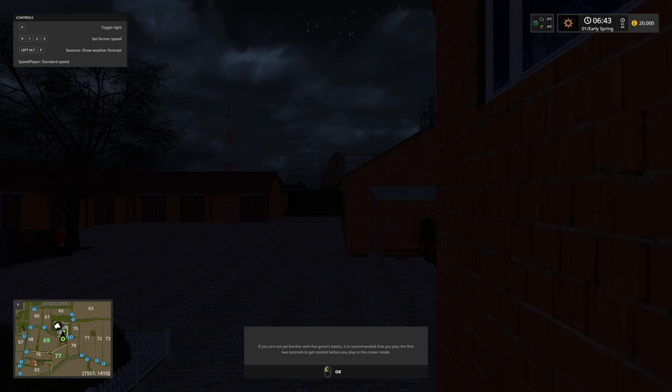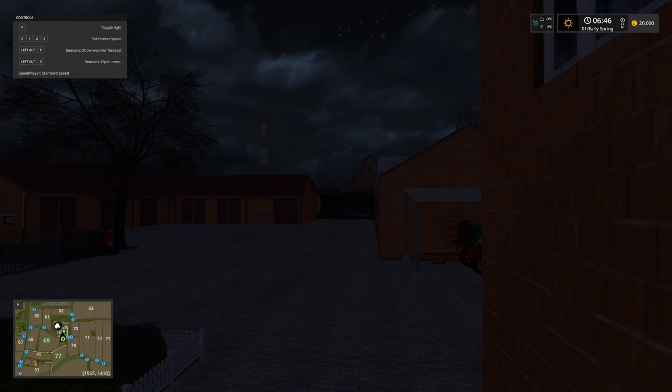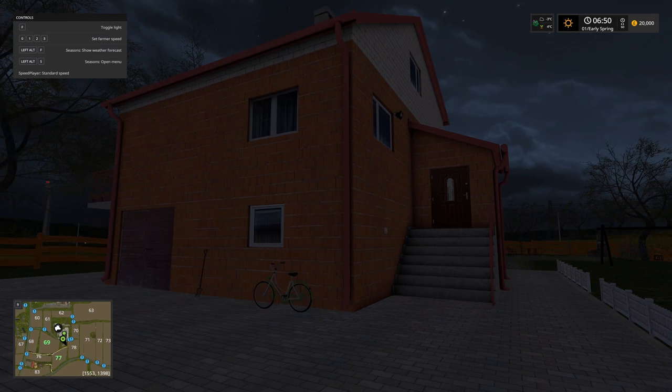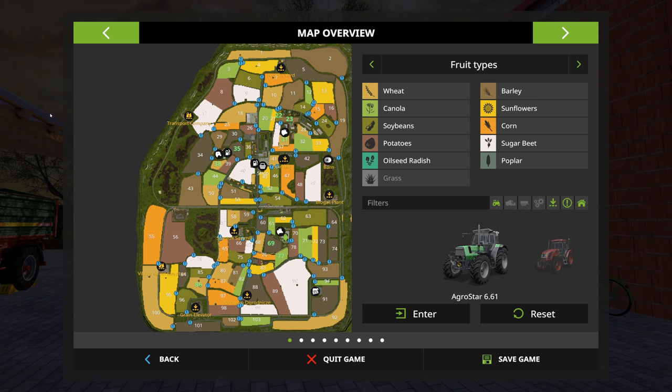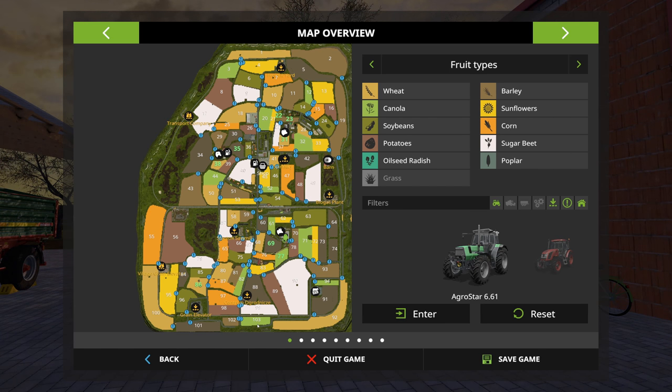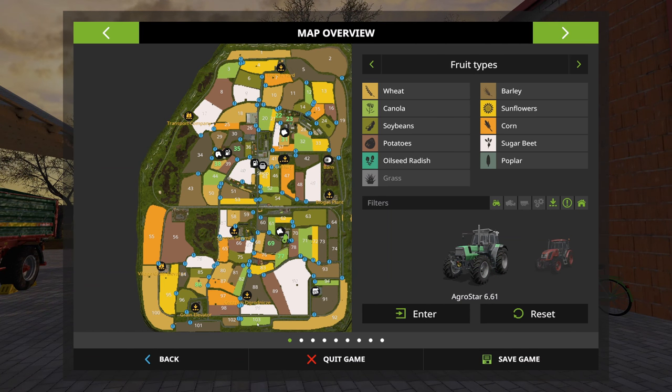Since we're running Seasons it's dark, so I'm going to advance time a little bit. We spawn in on a nice little staircase. Looking at the map, we have quite a lot of fields — I can see 103 fields. So there's a lot of fields. From what I understand, this map has three playable farms and a wide range of activities.